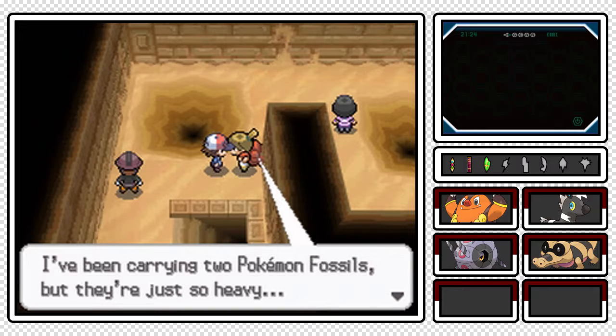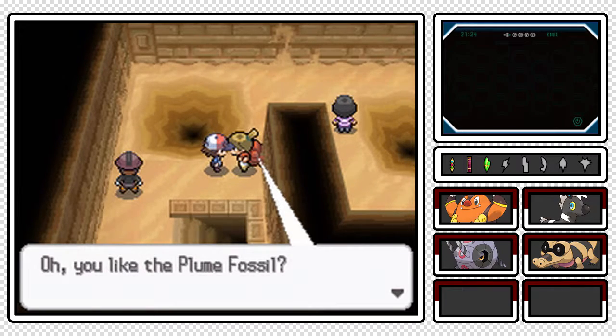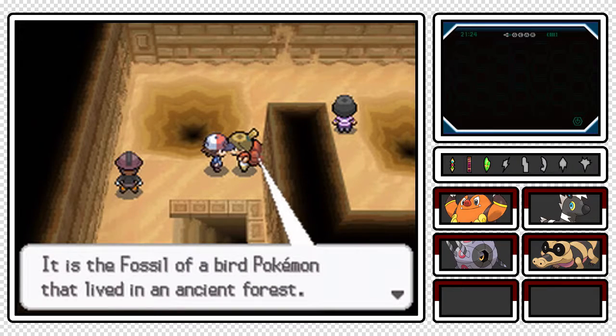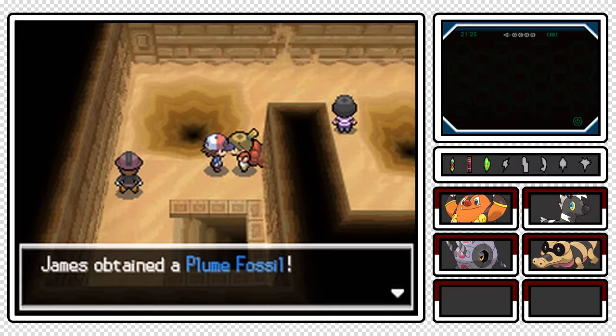'I've been carrying two Pokemon fossils but they're just so heavy - would you take one of them off my hands?' Yes, indeed, I will be taking a fossil off your hands. The Cover Fossil gives you Tirtouga, which is a Rock-Water type. The Plume Fossil gives you Archen - Archen is a Rock-Flying type. Only a select amount of Rock-Flying types - I think Aerodactyl is the only other one. With that in mind I'm going to select the Plume Fossil. 'It's a fossil of a bird Pokemon that lived in an ancient forest, but they say it couldn't fly.' The Plume Fossil is ours!